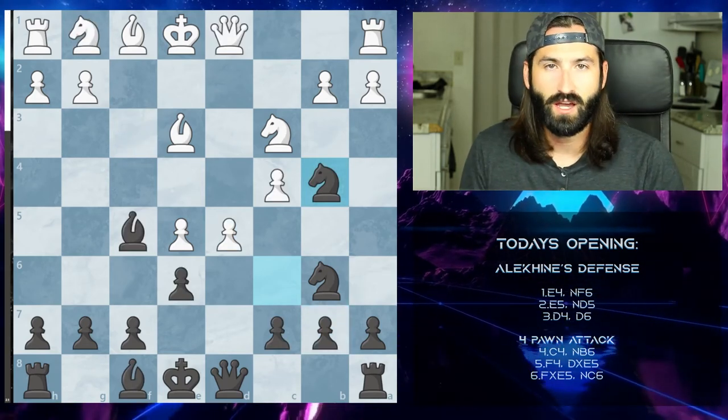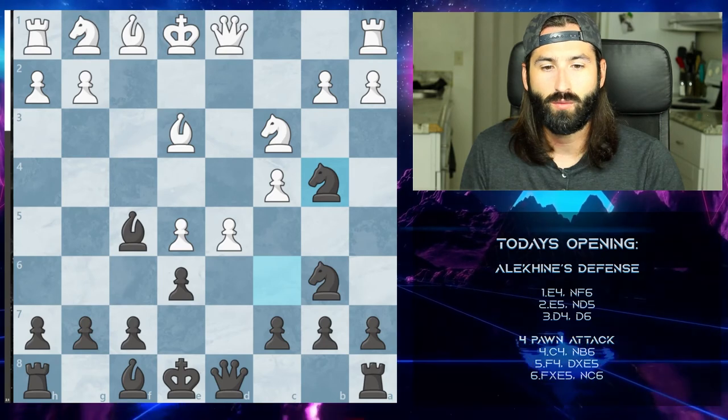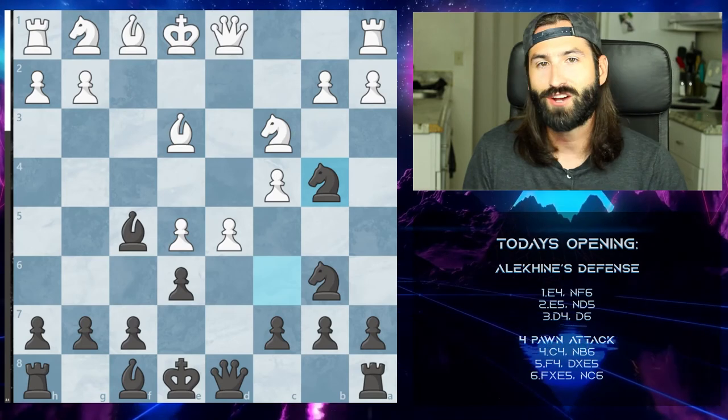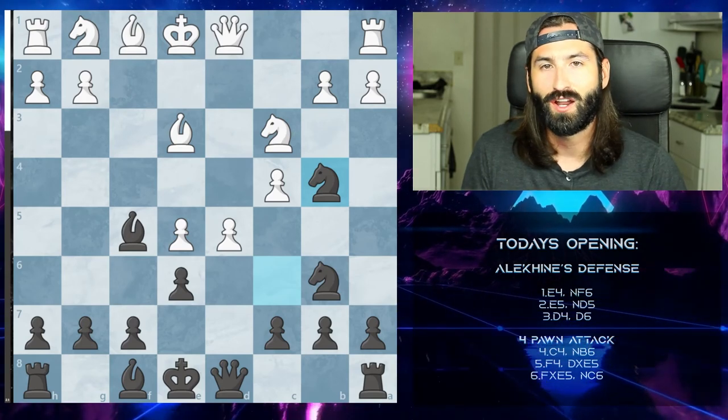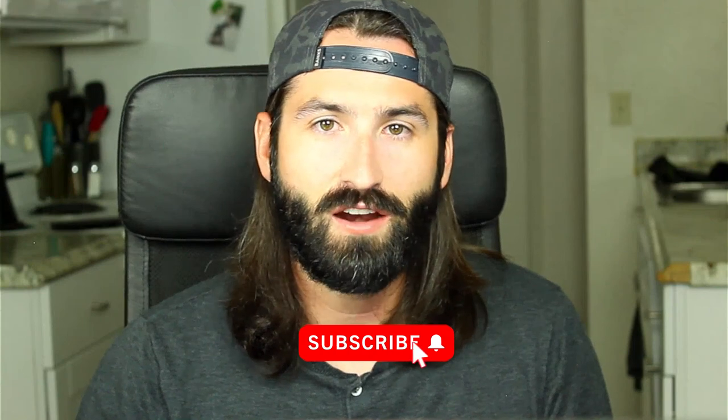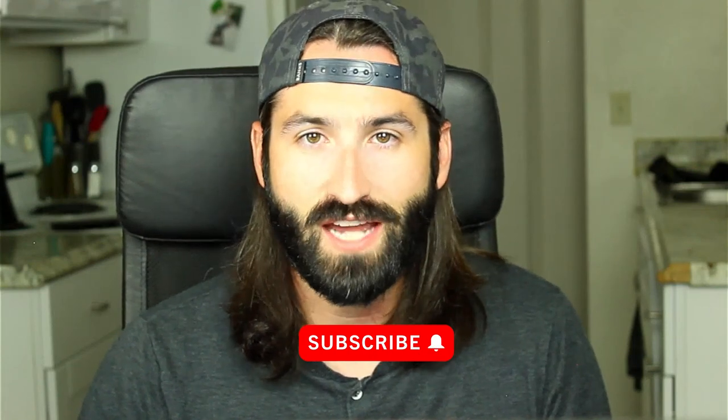So those are two different lines you can take when seeing the four pawn attack. Make sure that you get your knights active, attack the pawn structure as quickly as possible, and try not to make too many trades early on when playing against this attack. That's it for the four pawn attack. In our next video, we'll be looking at the two pawn attack, which is probably the attack you're going to see most from white in the Alekhine's Defense. We'll see you then — have a fantastic rest of your day. Goodbye.